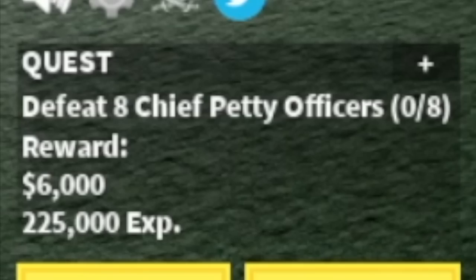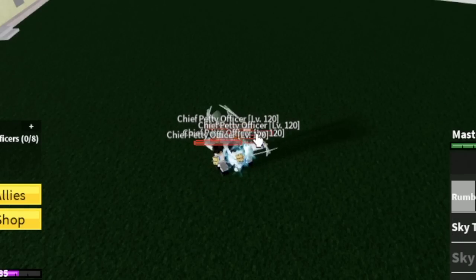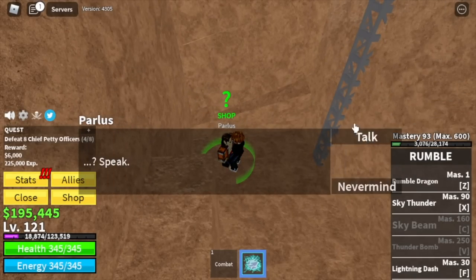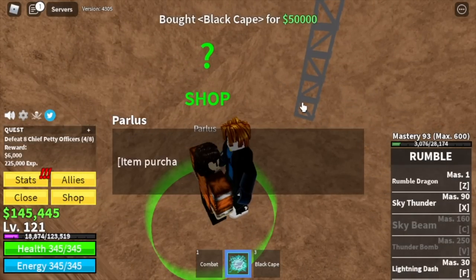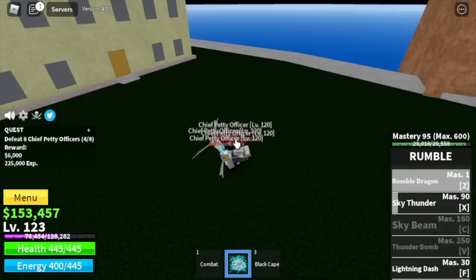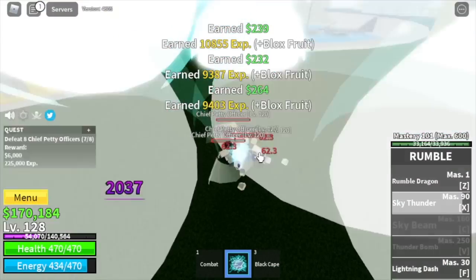Next up, the Marine Fortress. We're going to start defeating the Chief Petty Officers because, again, Logia is in effect at this level. So we're just going to keep on defeating them until we reach level 130. Don't forget to buy the Black Cape because this increases your damage and some of your health and energy.